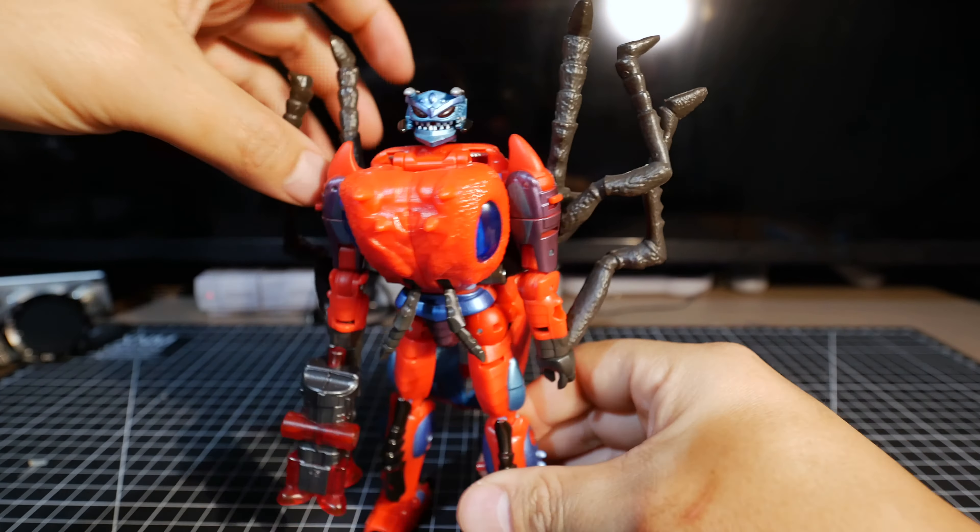The claws can rotate and you can open them to put the weapon inside. He actually has a waist swivel even though there isn't really much of a waist. For the legs: can't do the splits, can kick all the way to the front but not much to the back — the tail is obviously blocking him. The knees go more than 90 degrees.